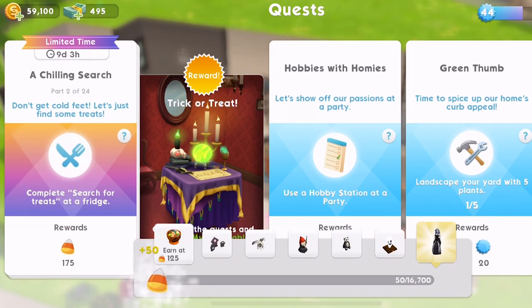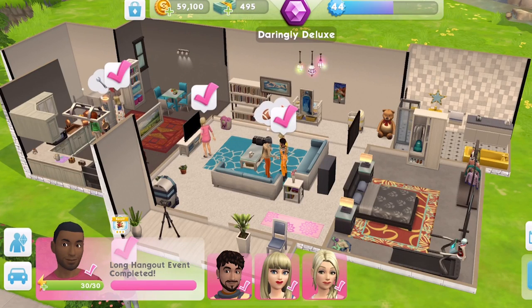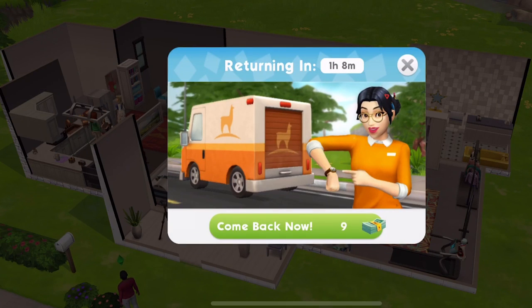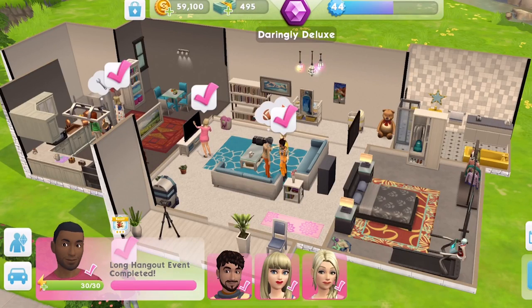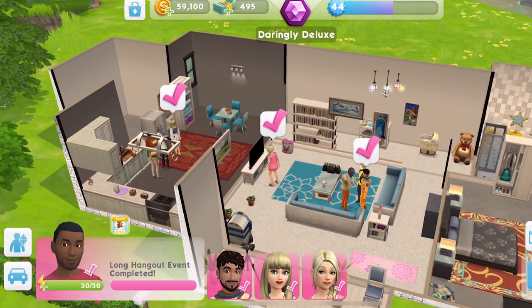Let's collect our first candy corn. Part two: 'Don't get cold feet — let's find some treats. Complete search for treats at a fridge.' My Llama Zoom isn't here — I was going to say, when I start my Llama Zooms, that's a little tip I always have: have your Llama Zooms always working when you're doing a quest. It's good all the time, but especially when you're working on a quest.